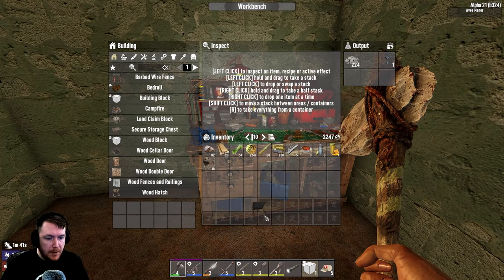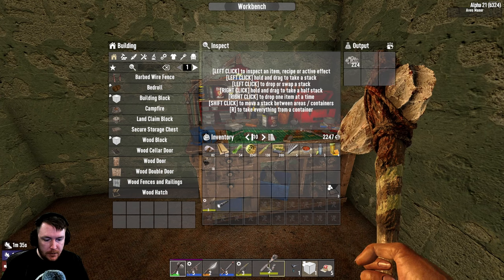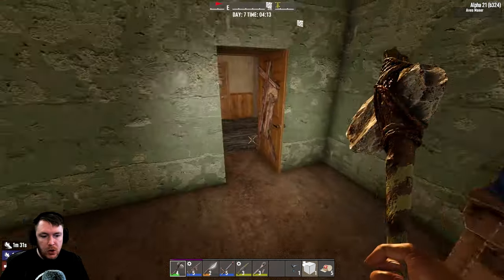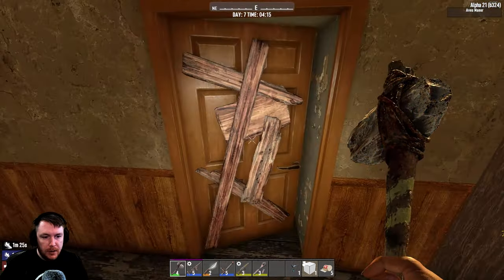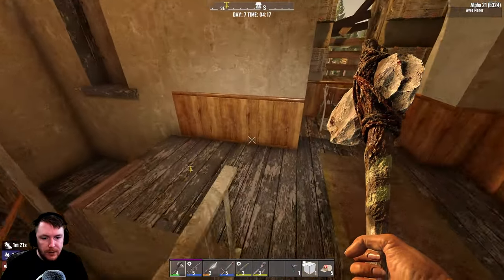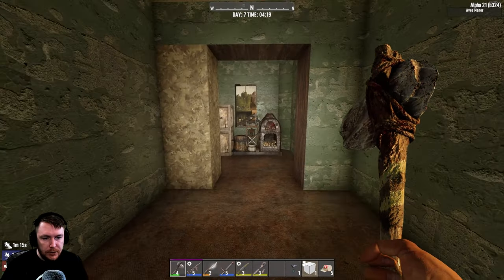I did make some metal hatches and another dew collector which will help us out. Let's bring that over there. I made a little bit more cobble with the bits of stone we had — we got 80 odd — just so we could upgrade a few more of the poles for our foundation. I also ripped out a bit here; I didn't like the archway.